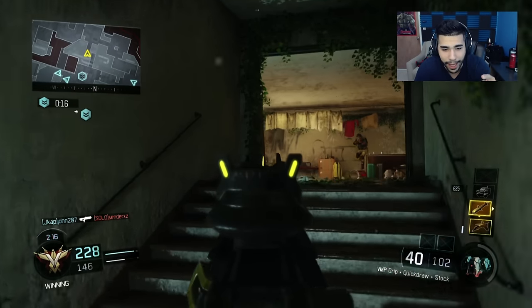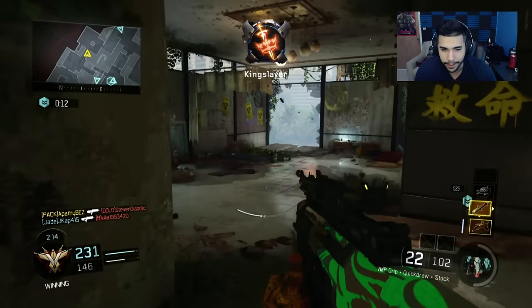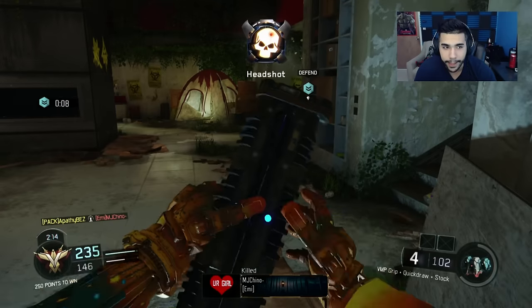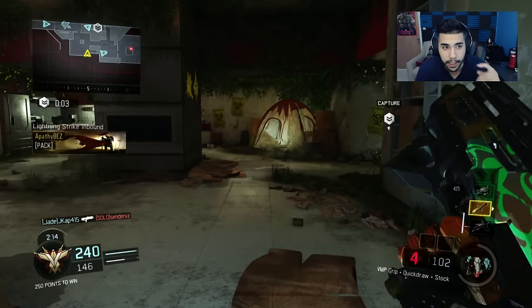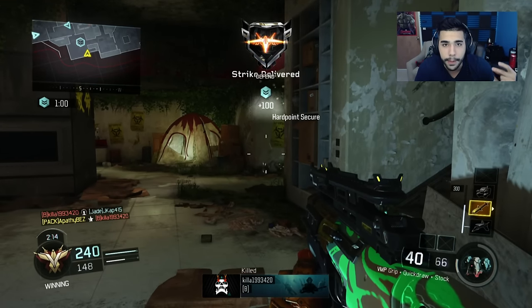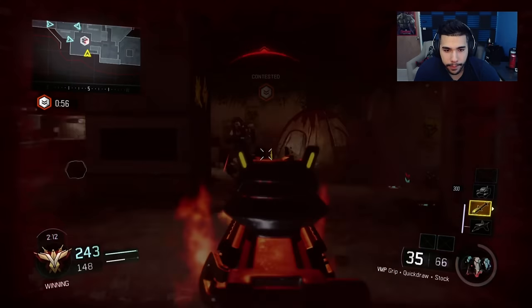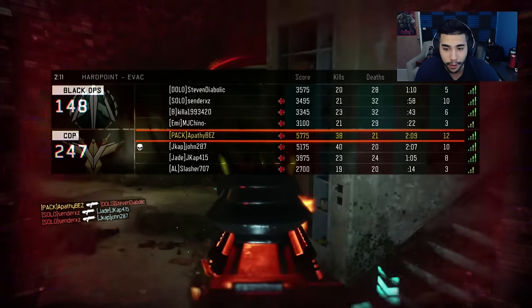Right here I lightning check - I actually tend to do that a lot. I use my lightning especially in a close game like this. I ping my lightning to see where they are, and it gives you information. I can tell my teammates they're flanking, two pushing front - it immediately gives my teammates the info they need. I get a lightning kill and then another kill, and I have a hellstorm. 38 and 21, John's 40 and 21.